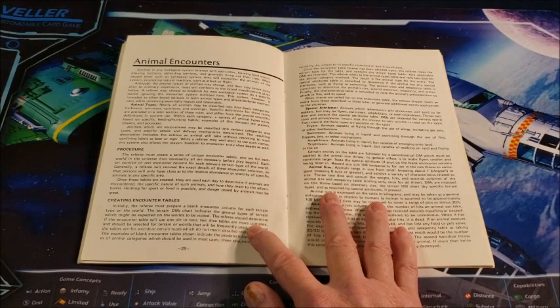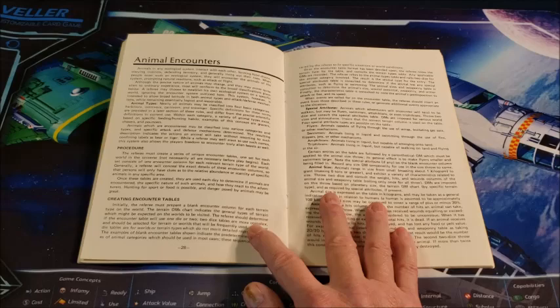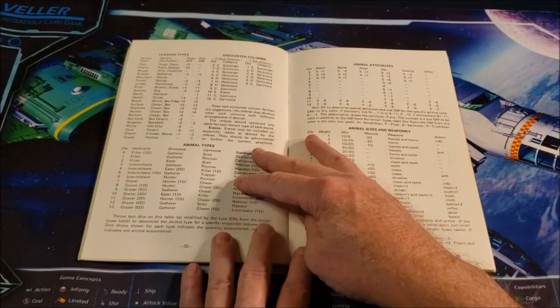Some of these animals are rather fantastic, but that's also kind of the point — they are, quote, alien, unquote. Animal Encounters starts on page 28 and takes us through what the procedure is going to be: how the animals would attack, how they would do damage, and what they are. Are they flyers, swimmers, amphibians, triphibians — they live in land, sea, and air. And what their size is, how many hits it takes to knock them unconscious and subsequently kill them.